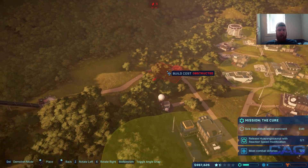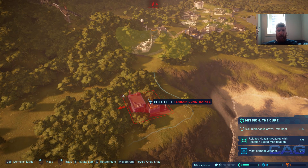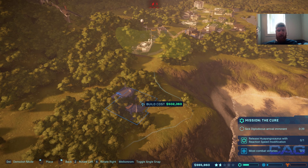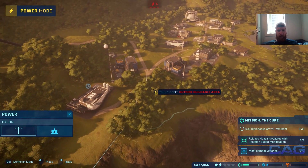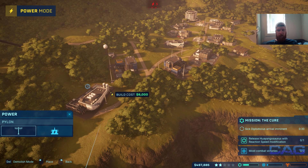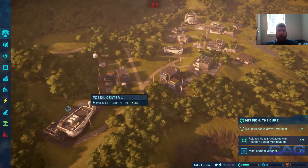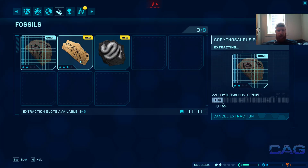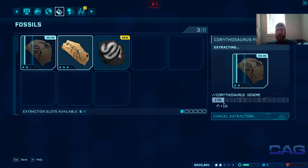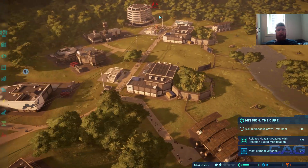An herbivore called Chunkingosaurus — can you guess where it was first found? Scientists do have a sense of humor. Hope that thing is friendly. Apparently we're out of power — that's no good. We'll go with a brand new power station and place it over here to diversify our holdings. Fossil center — we got some new fossils. Was that the Ankylosaurus or something like that? Actually right — holy smokes.